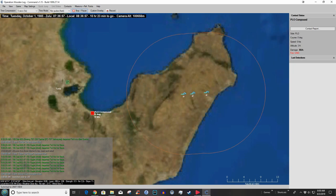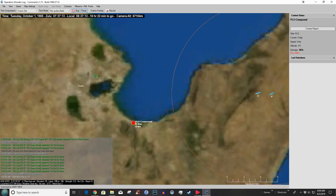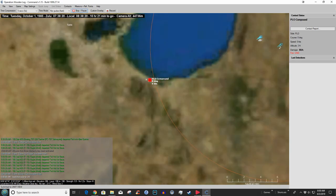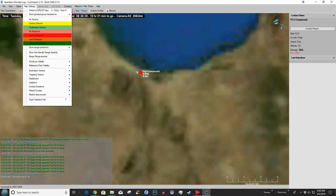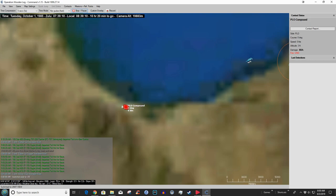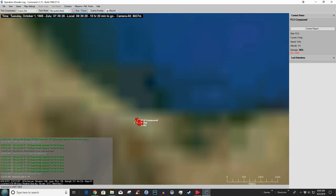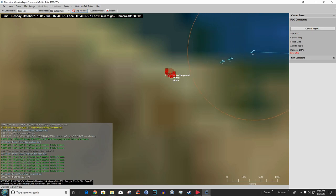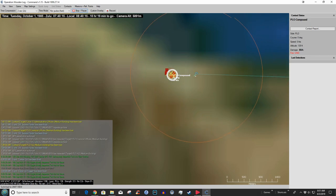Speed it up a little bit. Here they come — Tunis Carthage. Weapons away! Weapons inbound. Let's slow it down a little bit and have some fun. Wow, that was a big hit! More incoming — not so good on that one.